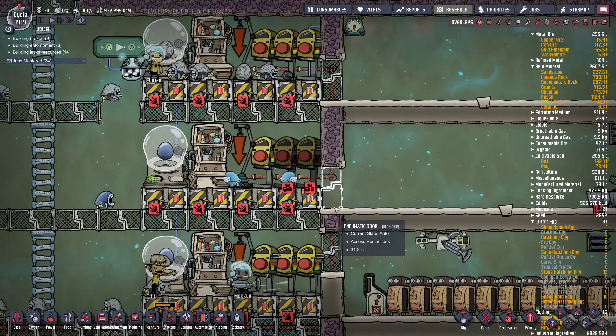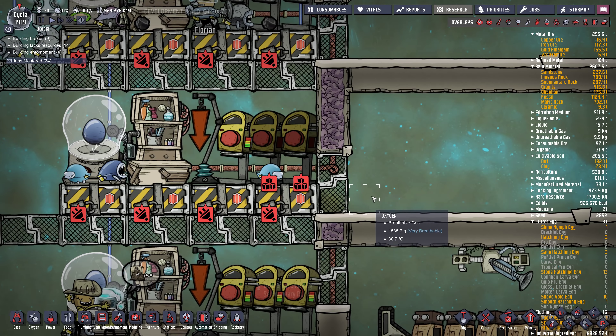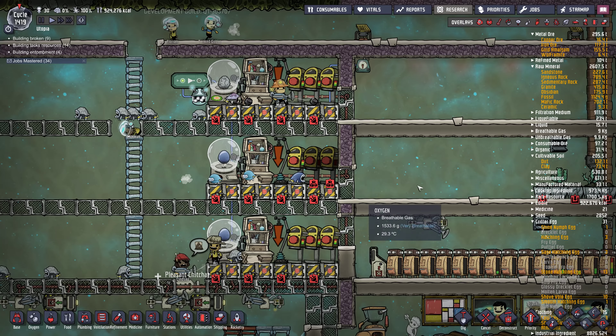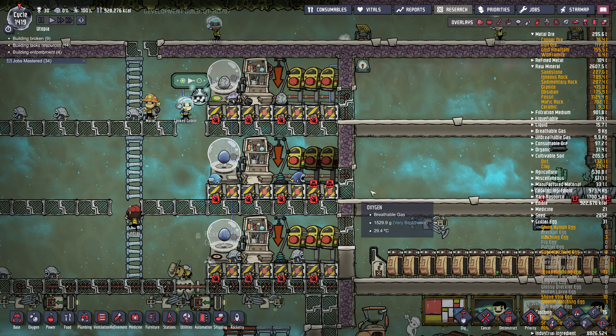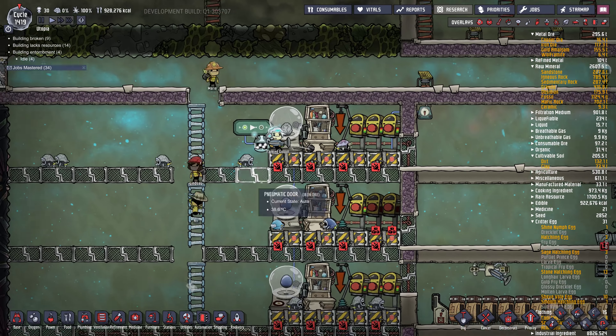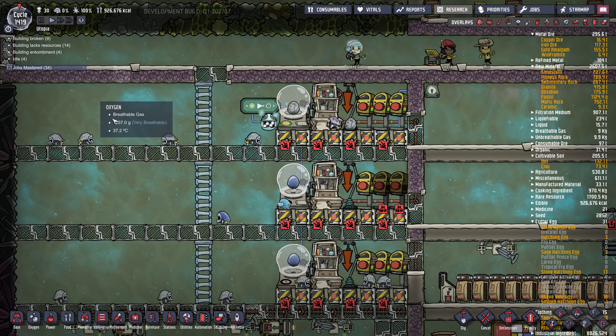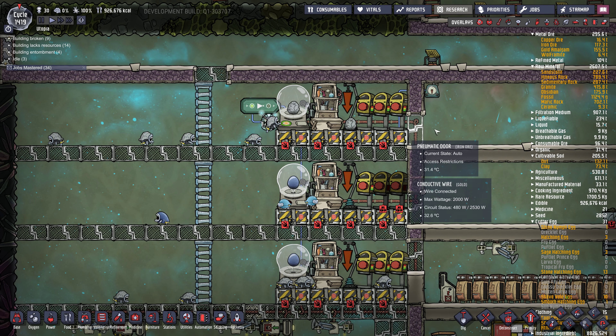Hatches can jump up over two tiles. So a lot of my hatches right here — if I left these doors open and the dupes came in and out — a lot of them would escape. So you may want to put your door and your ladder on top to get into their pens, that way they won't get out the door.